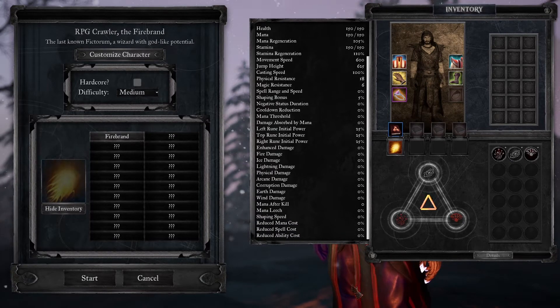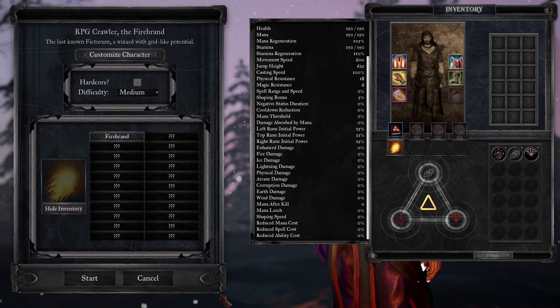There's also left, top, and right rune initial power, which you can raise to benefit your spells without having to use spell shaping. There's general enhanced damage and additional damage for each of the element types — fire, ice, lightning, physical, arcane, corruption, earth, and wind — which increase spell damages of the appropriate type.